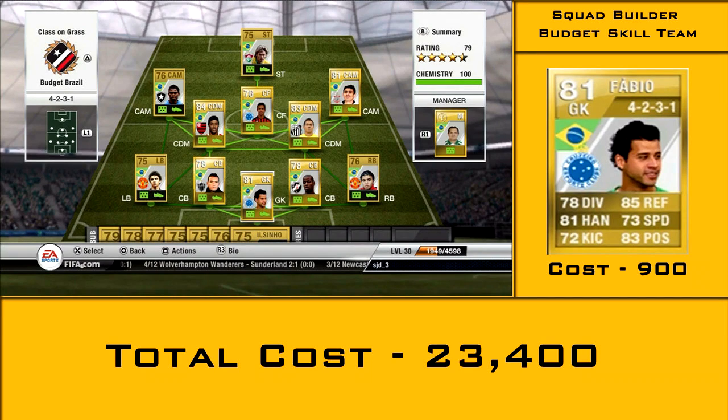Hello guys, 3 for SJD and we're back with the squad builder after finishing 'I Want To Be A Millionaire'. This squad costs you around 23 grand, maybe even less if you can get some of the players cheaper than what's shown here. It's a Brazilian 5-star skill team — it has 6 five-star skillers in it.